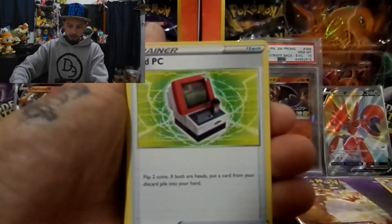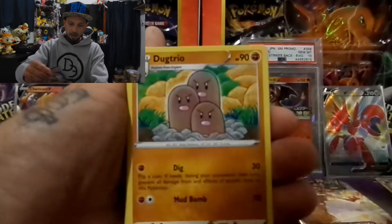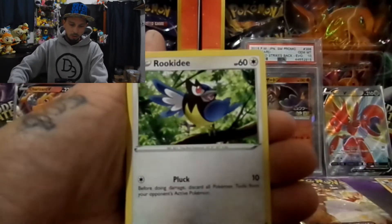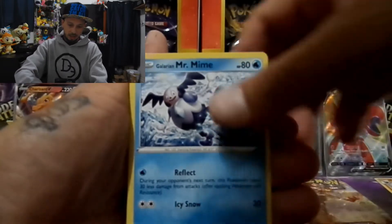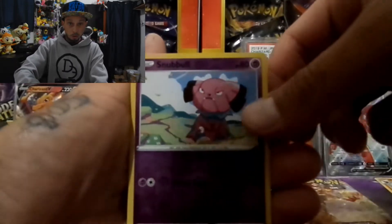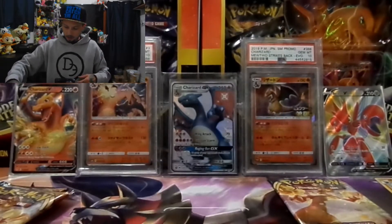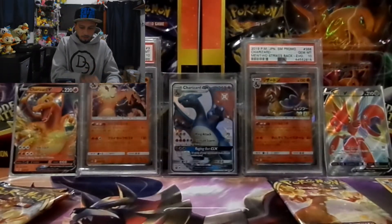We have a psychic energy, old PC, Aerodactyl, Dugtrio, Marill, Snubbull, Tauros, a Rookidee, Galarian Mr. Mime, a reverse hollow Snubbull, and a Galarian Dreepy. So we've got a bunch of piles going on, let's get everything back organized.